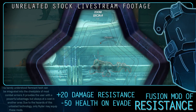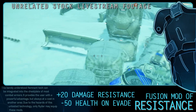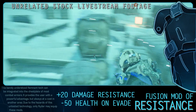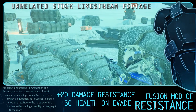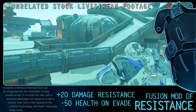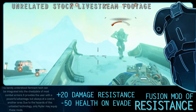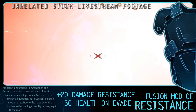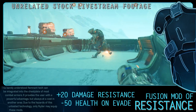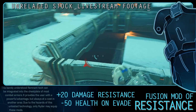The Fusion Mod of Resistance increases your damage resistance by 20 but causes you to lose 50 health every time you evade. This mod can be gained by completing the Vault on Vault. Its uses are a little iffy — I see it as only useful for Tanks, though even they evade sometimes. I could see it working with a high health regen setup; as far as I know the damage resistance is total, so it works with your shield too and not just health.